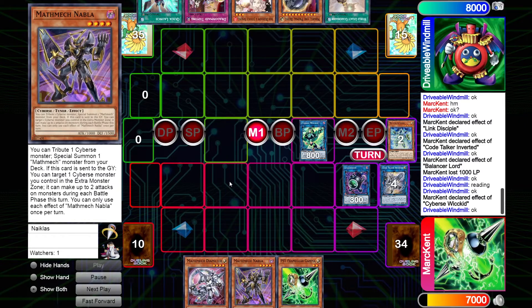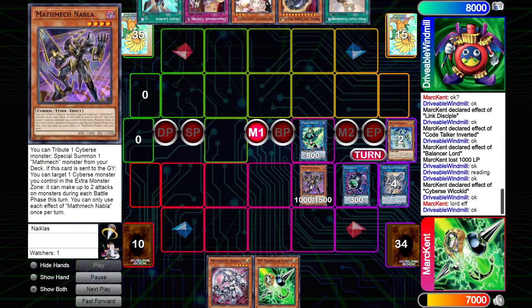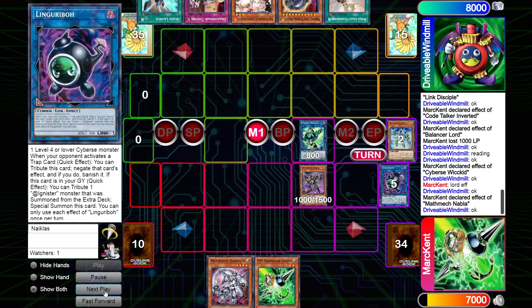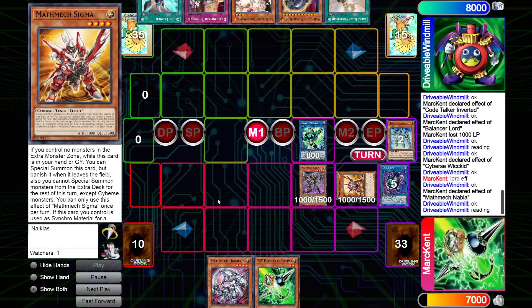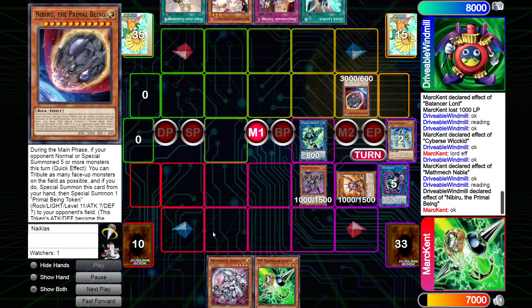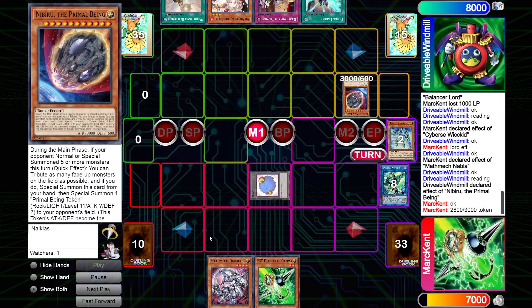We're able to add Nabla to hand, and since the Lord was banished, we can special summon a level 4 or lower monster from hand — the Nabla comes out. The Nabla tributes the Lingarebo and Sigma comes out. The Nibiru finally comes out, and hitting it on the Balancer Lord was probably the correct play — from the hand we see, I don't think Mathmech had any other extenders past that point. The Nib token comes out and attacks. We still have Ash Blossom in hand.